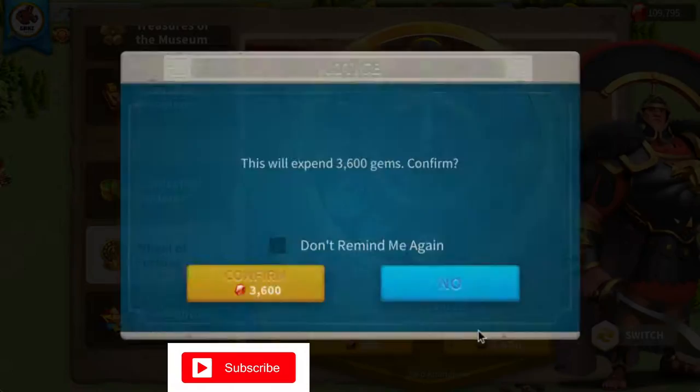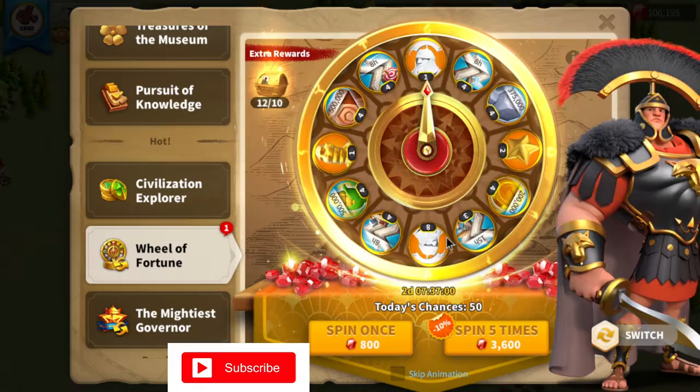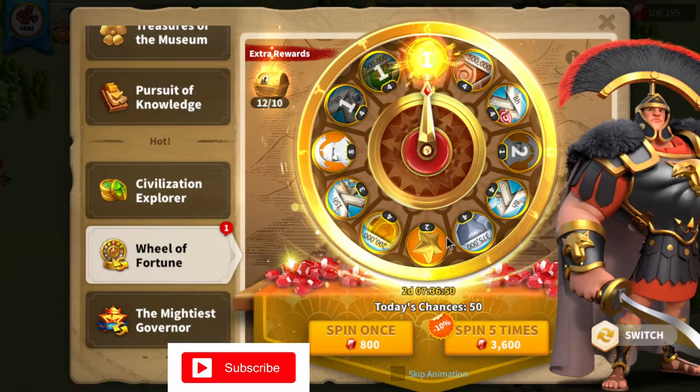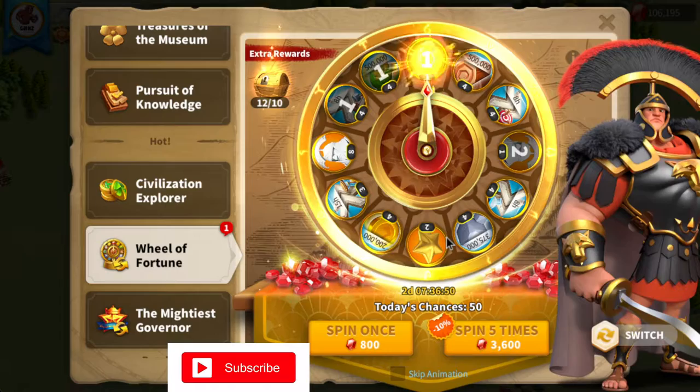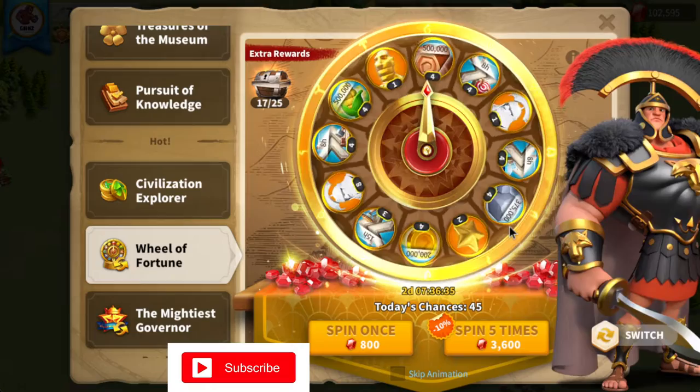We got one sculpture - that's a great start on our second spin of five. We just want an eight spot, that's really what's going to change the game for the wheel. Not bad - that's three sculptures overall for Scipio. I'm going to go ahead and unlock this, which gives us five Scipio sculptures, so now we are at eight. Let's go ahead and do our next spin.